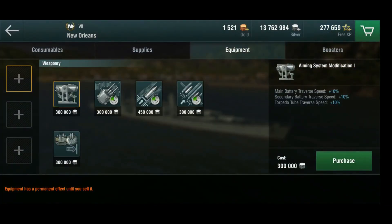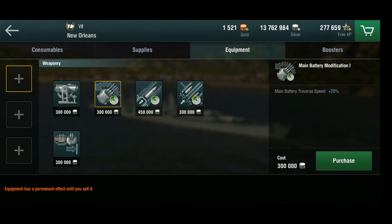Now equipment - what can we put in here? We don't want a secondary spec, she's not a German ship. We don't want the aiming system mod either, because we don't have any torpedo tubes, and I really don't care about the traverse speed on the secondaries since they're mounted sideways. The auxiliary armament I don't care about either - it'd be an AA spec, but not quite at tier 7. Main battery mod for turret speed would be grand - we've got 9 degrees, so we'd get 1.8 degrees additional, bringing it to 10.8.